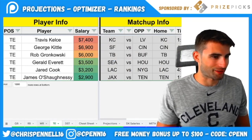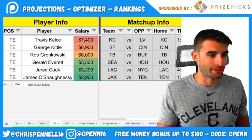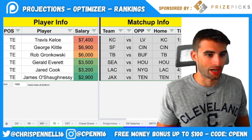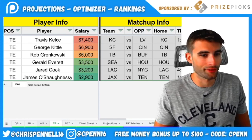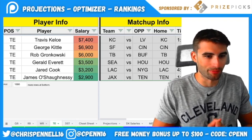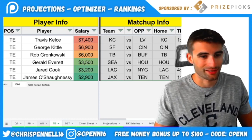Moving on to tight ends — not a great position this weekend. At the top we have Travis Kelce, George Kittle, and Rob Gronkowski, depending on your roster construction. If you're stacking the Chiefs or this game in general, Kelce is a good option — he historically murders the Raiders. He's still one of, if not the best, tight end in football. The Chiefs offense hasn't been very dominant in general this year, but I still like Kelce here.